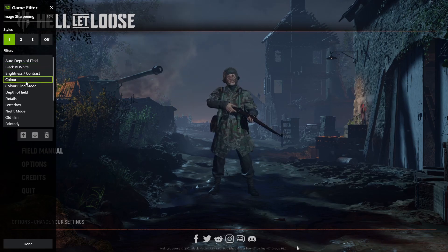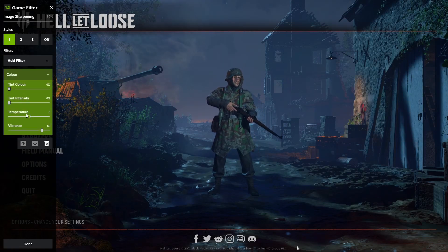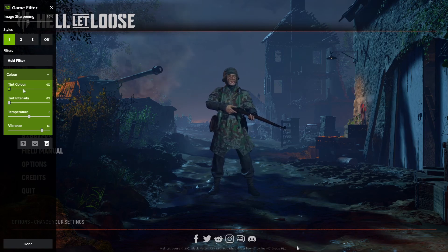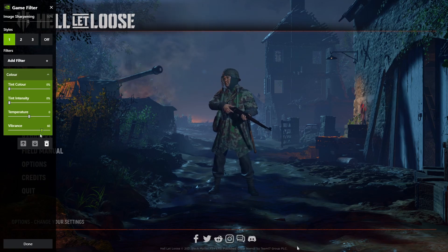Under Add Filter, the first one we're going to create is the Color filter. Under the color drop-down you have tint color, tint intensity, temperature, and vibrance. These are already set to the options I use, as I had to delete and recreate them for this video and it saved my previous settings. The tint color should be set to zero percent, tint intensity also zero, temperature set at zero, and vibrance at 60.